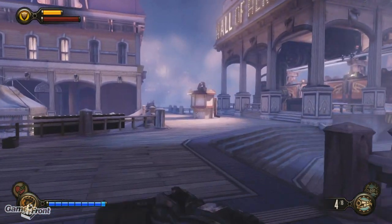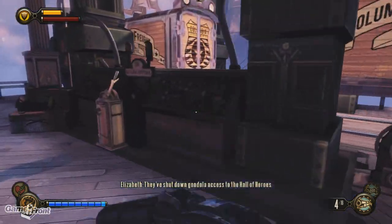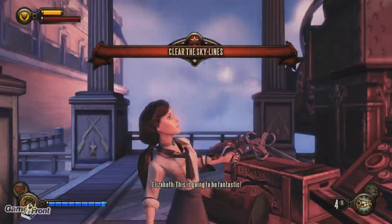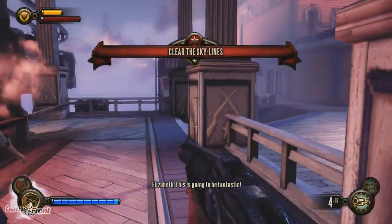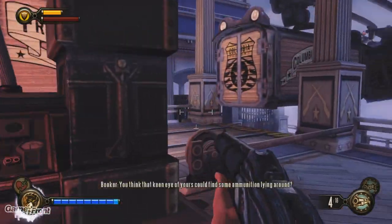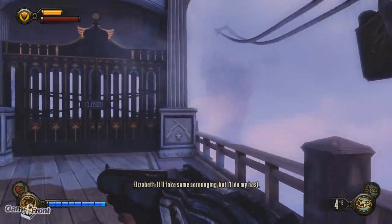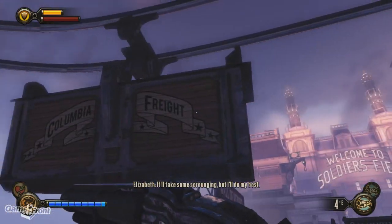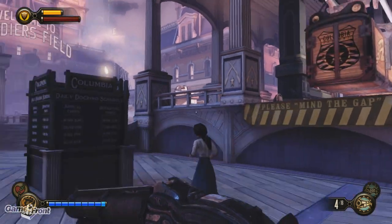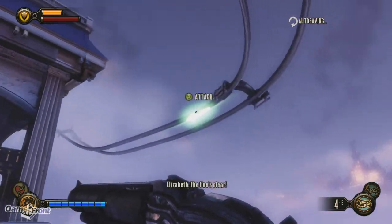Alright, I think that's good. Let us move on. Welcome to the Circus of Value — I swear it's the same guy. You've got one too now, huh? I think that keen eye of yours could find some ammunition lying around — I'm sure could use it when there's trouble. Ready to go. Time to fly.